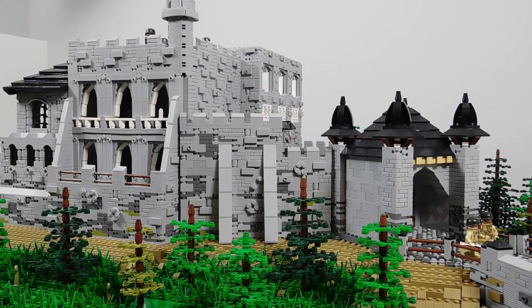Hey, this is Ace Bangler, and this is episode 24 of Building Itter Castle in LEGO.